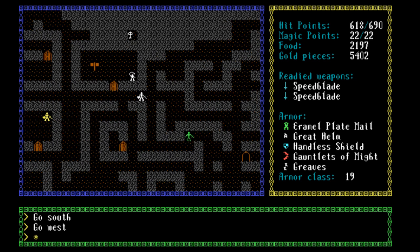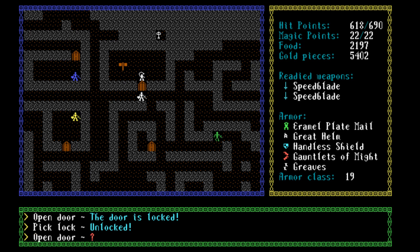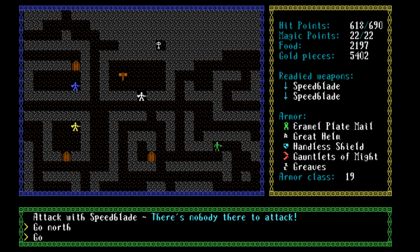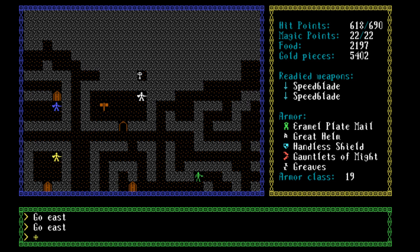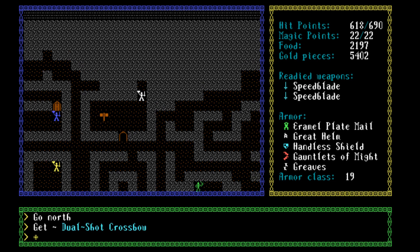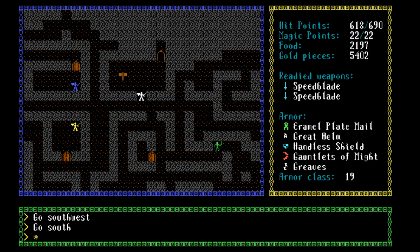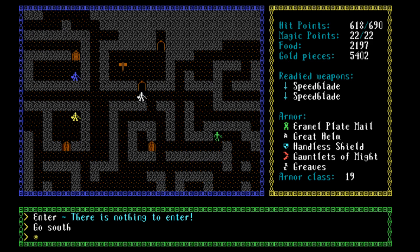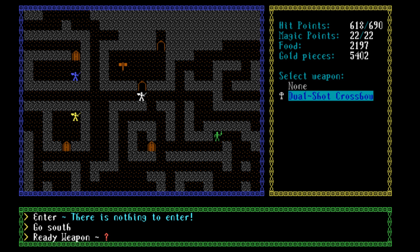There's a sign and there's some sort of crossbow. Let's inspect that shield. DSC nearby — did you find a secret door? Dual shot crossbow — okay, that is actually something we haven't seen before. Enter your fire catapult. Ready a weapon — dual shot crossbow.